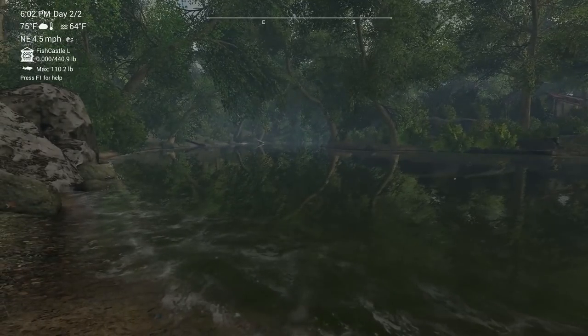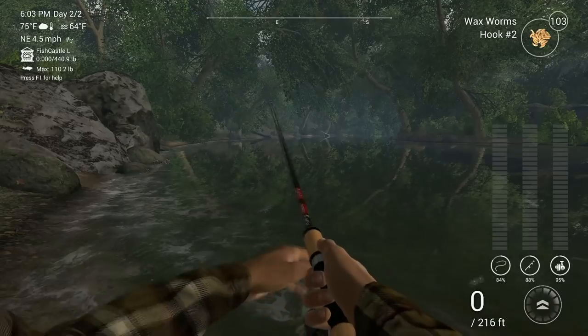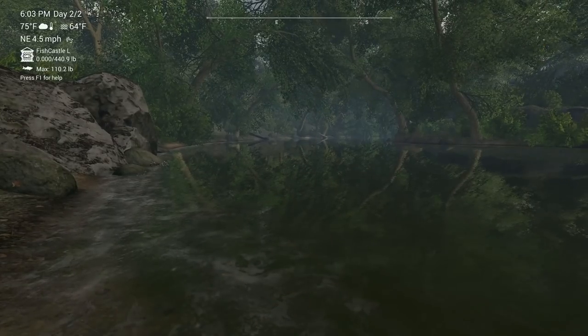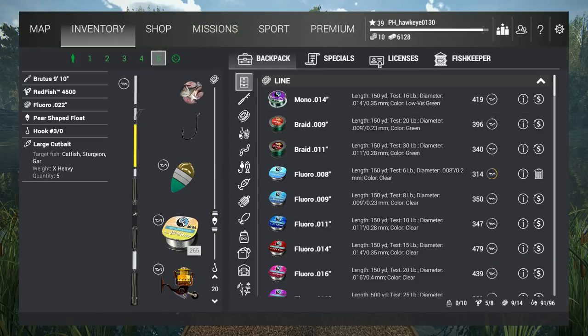There are a lot of different things we can do here. We're going to need a float rod - actually that's not going to cut it, we need something a little bit bigger than that. We need something like Brutus. What I'm going to do is take the depth down to about 20 inches, and I'm going to start off with large cut bait.